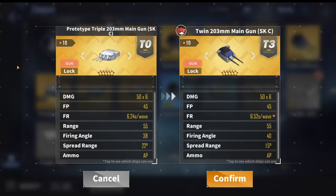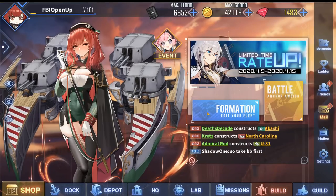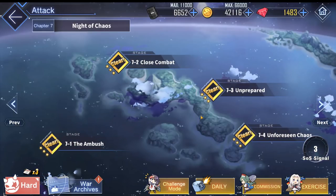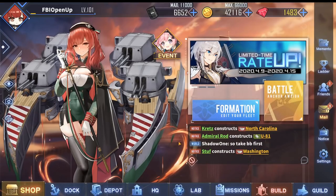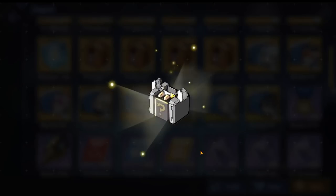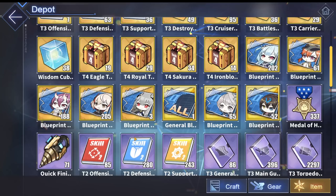You can find the Twin 203mm in Iron Blood Purple and Gold boxes, as well as stages 7-3 and 8-4. Here's 8-4 right here, the old battlefield — we can get both the gold and the purple. The purple is just a downgraded version of the gold, but you can definitely use it as you are farming for the gold one. And it is also in 7-3 right here. As I'm doing this gold box pull, it's also a nice quick mention to the two prototype guns that are good in their respective categories — I'll go back to them once I finish this. And just like always, I cannot pull the gun that I want to showcase.